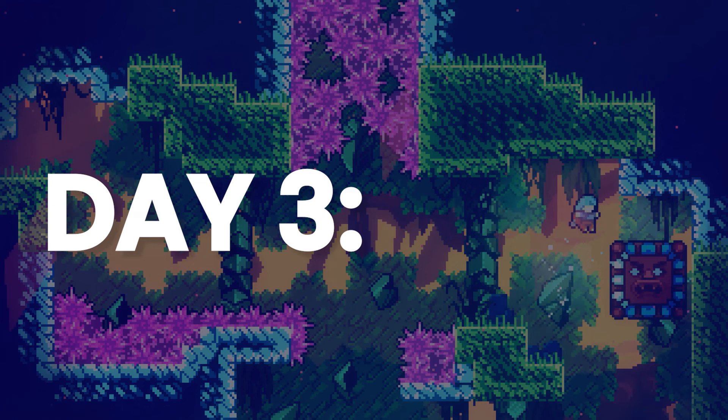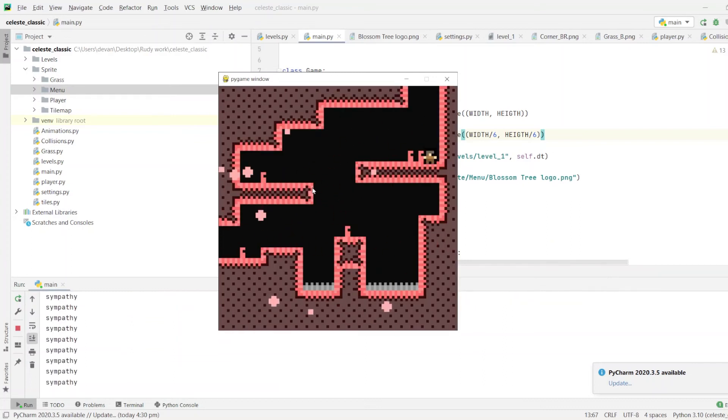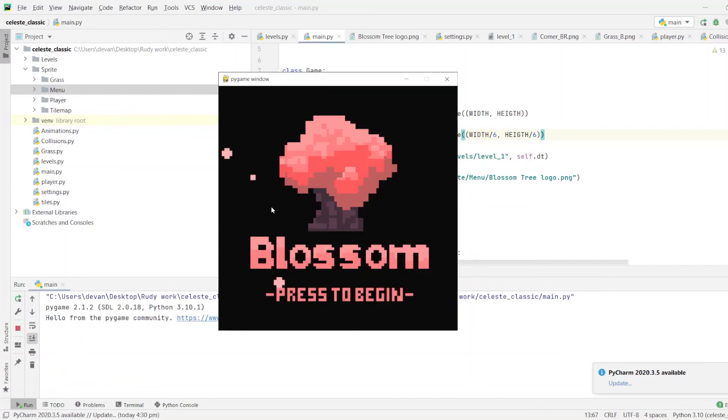Day 3 was the final stretch of it all. All I had to do was put in a home screen, some sound effects and music. When this was done, I finished the game. It was not the best and it had a couple of bugs. But what do you want me to do, make a good game?